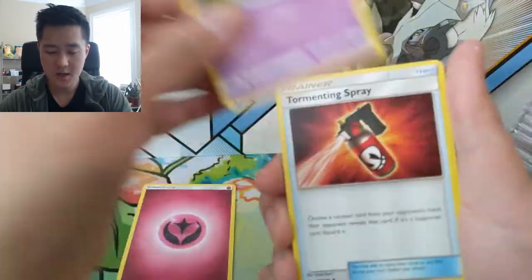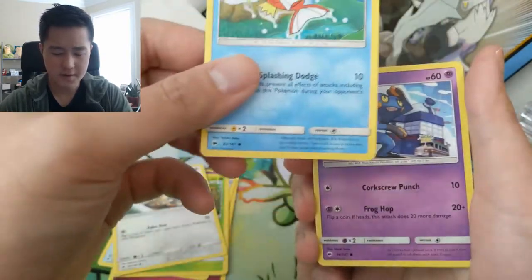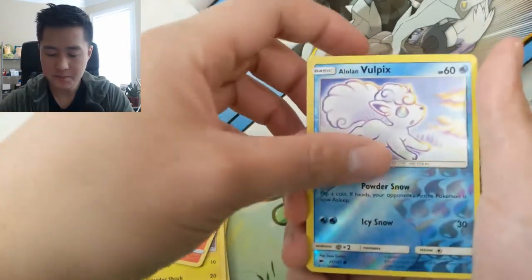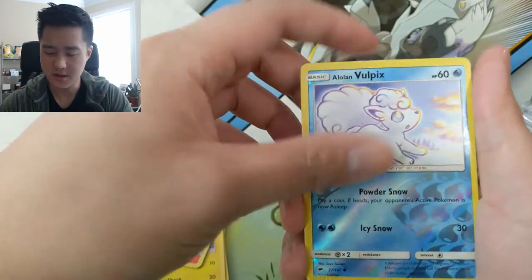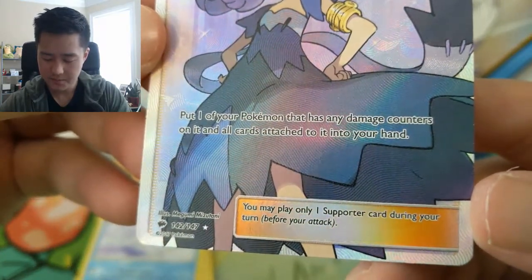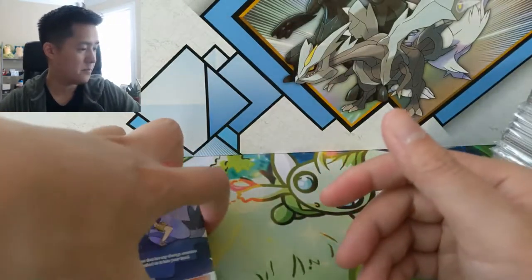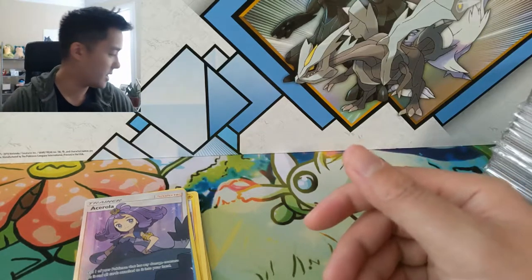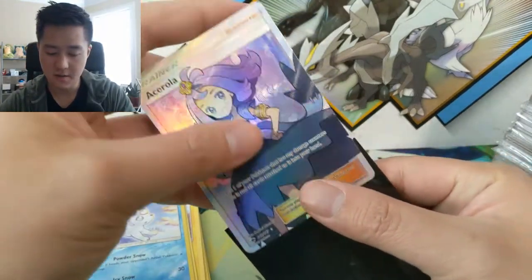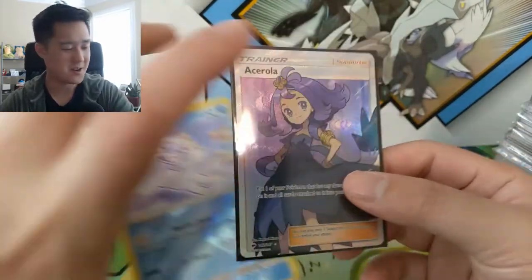From the Burning Shadows pack we got: Fairy Energy, Whirlipede, Tormenting Spray, Simsage, Meowth, Magikarp — same artwork, different set — Team Up Croagunk, Pikachu, Pansear, Alolan Vulpix. Oh wait, we might have something — looks like a full art trainer. It's Acerola! That's a pretty good hit. This card is used in the game: it basically brings something back to your hand. Very useful supporter, one of the better ones from this set. We didn't quite get that rainbow rare Charizard, though.